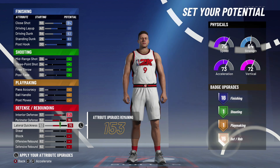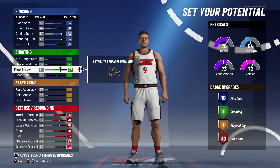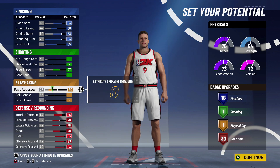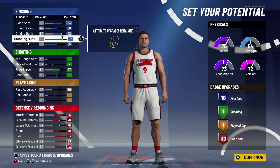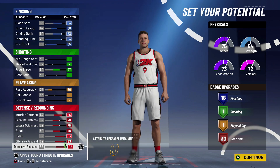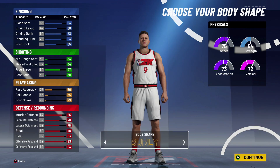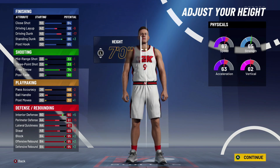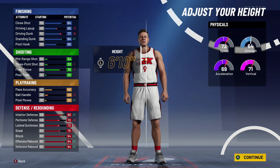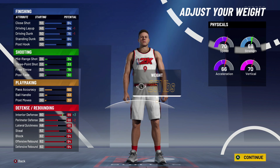This first build is gonna be the inside center build. This build can be used in any mode — Pro-Am, Park, threes, twos — it's a great build. What we're gonna do is max out all our finishing, max out all our defense, max out our free throw. I like to max out my free throw because I'm a Pro-Am player. For playmaking, we're gonna put our pass accuracy up a little bit. We're going height 6'10" — I've been looking at this and I think possibly seven foot could be good.